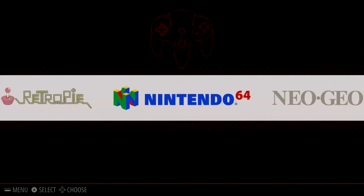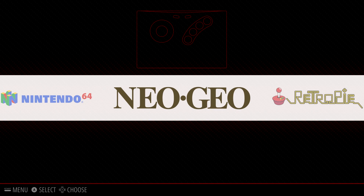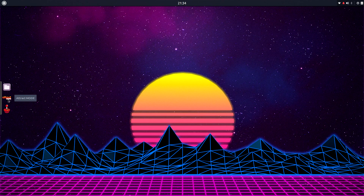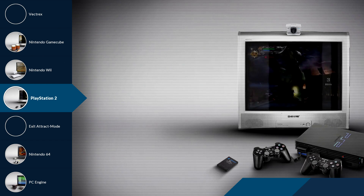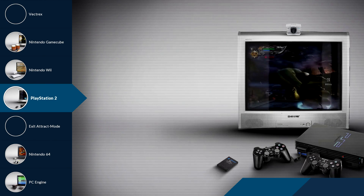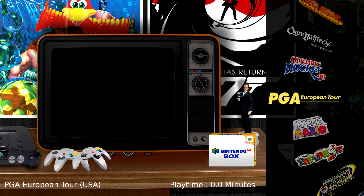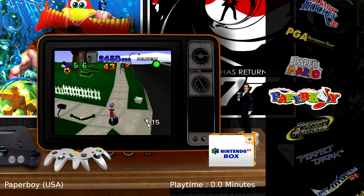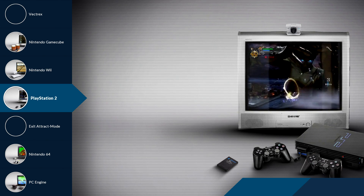So let's go into RetroPie really quick. I just have Nintendo 64 and Neo Geo here. I'm not using this interface, so we're going to exit and hit up Attract Mode. PlayStation 2, Nintendo Wii, GameCube — these are the three I'm going to be focusing on. I have pretty much every other system here. I'm using the old room themes and I love them.